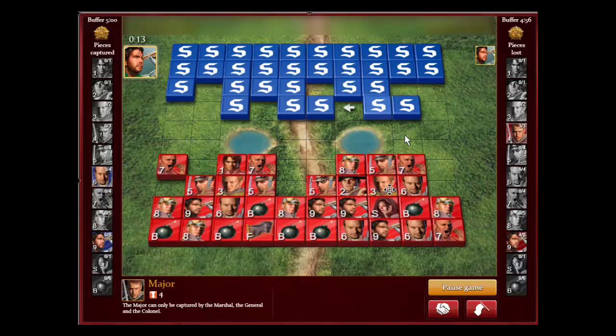A balanced setup means you have a marshal and colonel on one side and a general and colonel on the other side, with bombs spread around. An overload would be like having a marshal, general, and colonel all on one side. With this setup — a general here and a colonel here — I'm assuming one of these three pieces is a spy, because bronze players usually keep the spy close to their general.